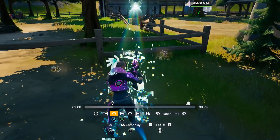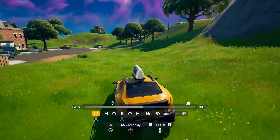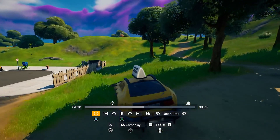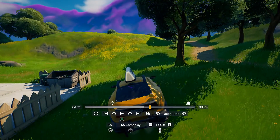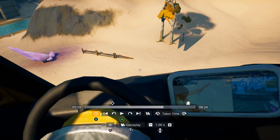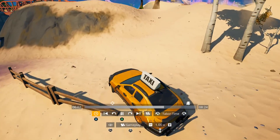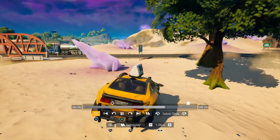I fast forward a bit because I grabbed myself a car at the orchard. I come through Pleasant Park but that's not the challenge — I have to go all the way to Sweaty Sands. So I take this car all the way to Sweaty, and then I drive out and head towards Pleasant Park. This is where the clip breakdown begins.